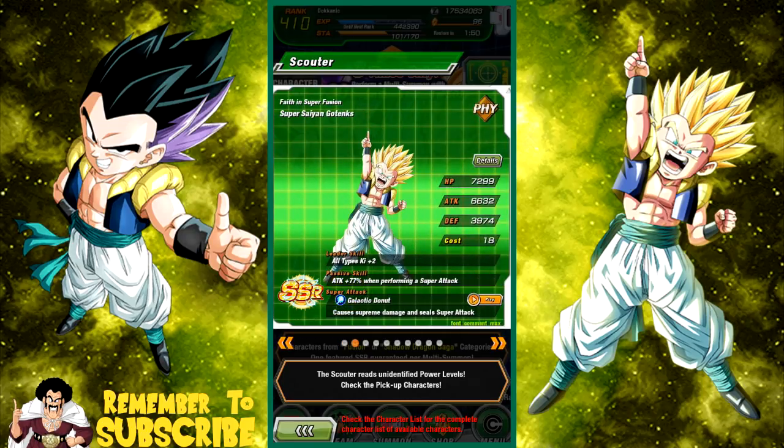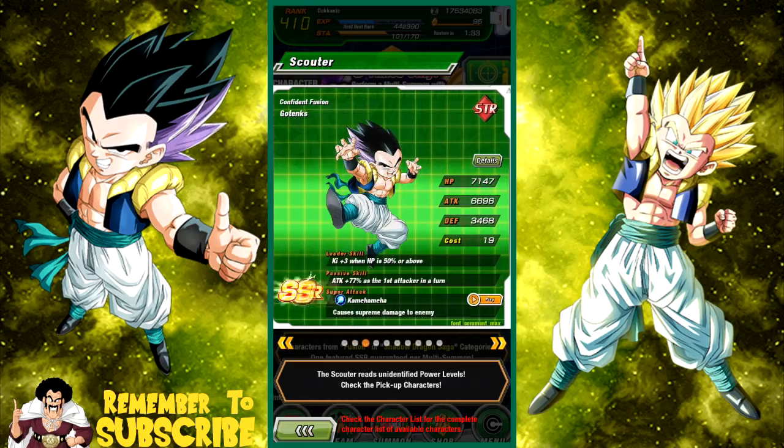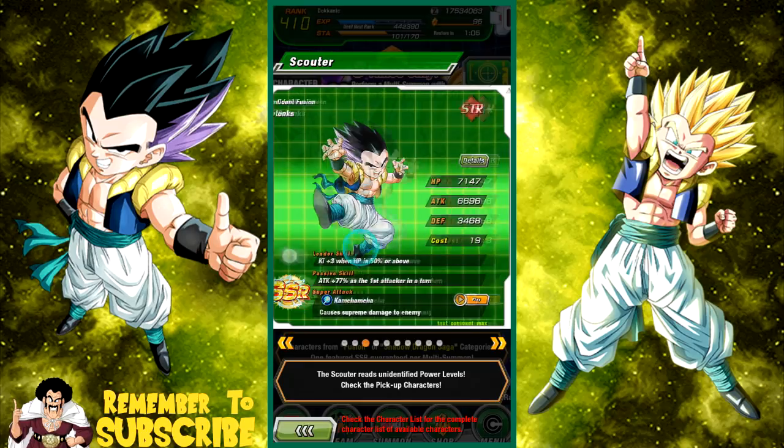Physical Gotenks is really good on a fusions category team because he does seal and links very well. His passive skill when he Dokkan awakens is attack plus 100, which makes him really good, and I believe he also does all-types Ki plus 3. All the base form Gotenks will have a farmable unit so you can get them to super attack 10 without a problem. Don't increase their super attacks if you pull dupes — feed them into the dupe system. When he Dokkan awakens his attack is plus 77, plus an additional 33 when he's the first attacker in turn.